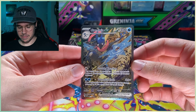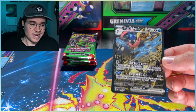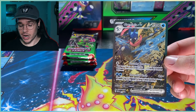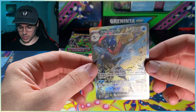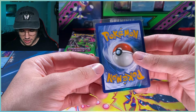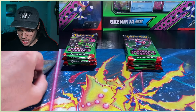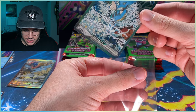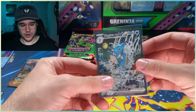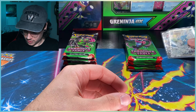Greninja is somewhat of a fan favorite — the artwork is amazing on this card. I bought a couple of Greninja boxes because they were hard to get and selling out everywhere. I'm curious to see how many of these promo cards are going to get graded and whether there'll be a lot of PSA 10s. Pretty much all the corners are kind of biffed on this one, and this was the nicest one out of the three boxes. With Scarlet and Violet it seems like most cards are very difficult to grade, so I don't know if there's really a point in trying.